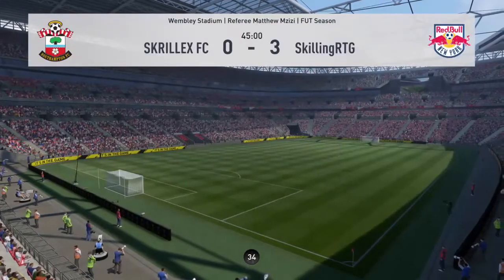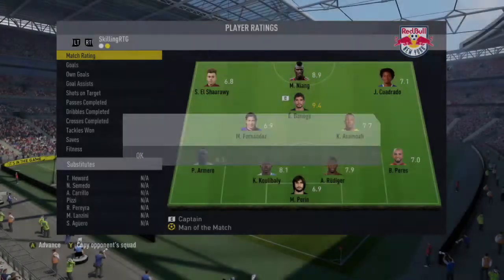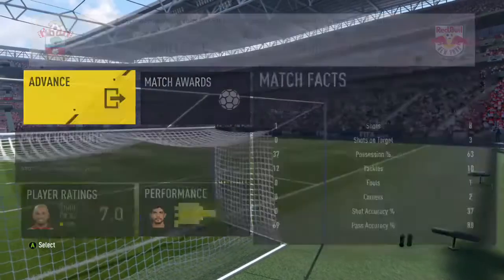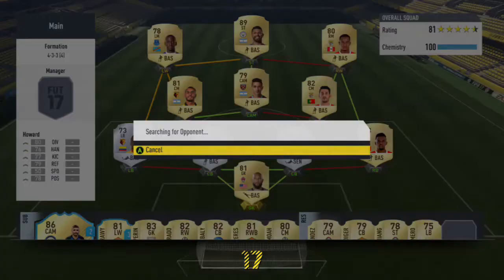Sorry for me and my dog barking in the background. We win this match - it's 3-0 at halftime and then this guy decides to rage quit. So we get a nice 3-0 win, earn 367 coins, and we now have 12 points in Division 8.